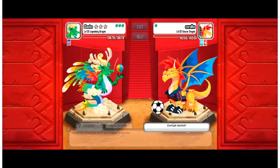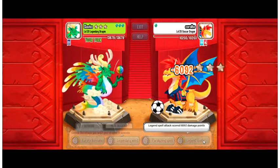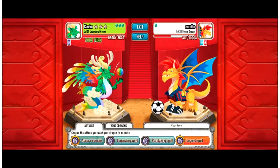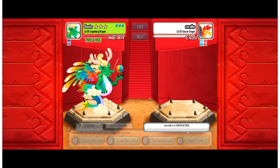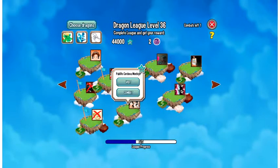This dragon is really weak - I just don't know how he managed to get here, but in a while he's gone. Goodbye, see ya! Another gem mansion. The last battle for today - let's see, I'll fight.